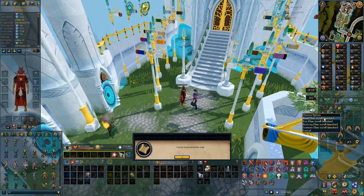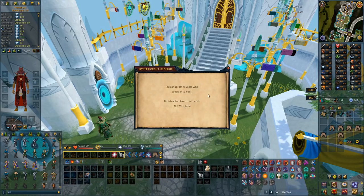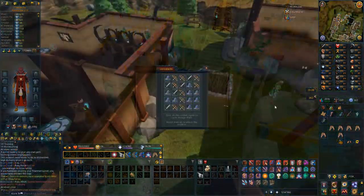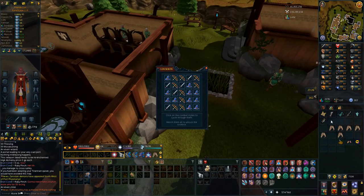I'm going to open this one - still no reward, should be maybe on this one. I got a lock box, which I have never done before. I'm not really sure what this is. 'Click on the combat styles to cycle through them, match them all to unlock the lock box.' I see - that shouldn't actually be too hard. I guess I'll just play around with this for a bit.